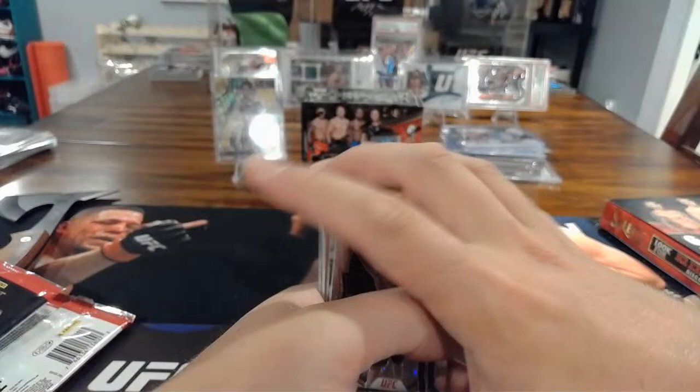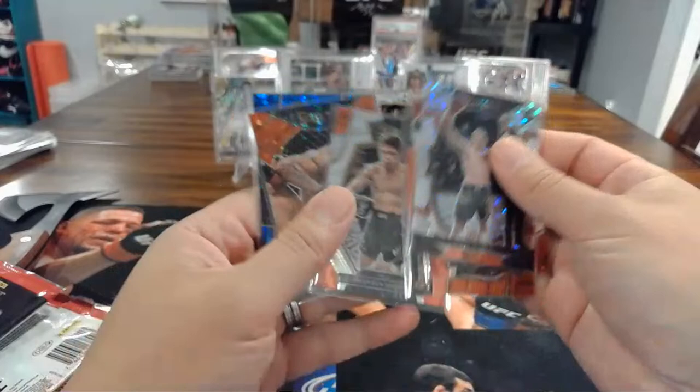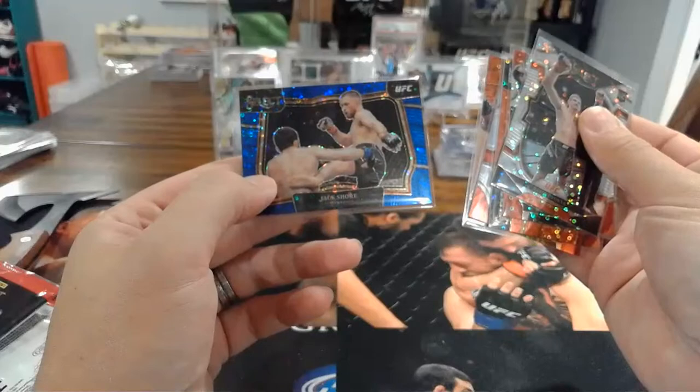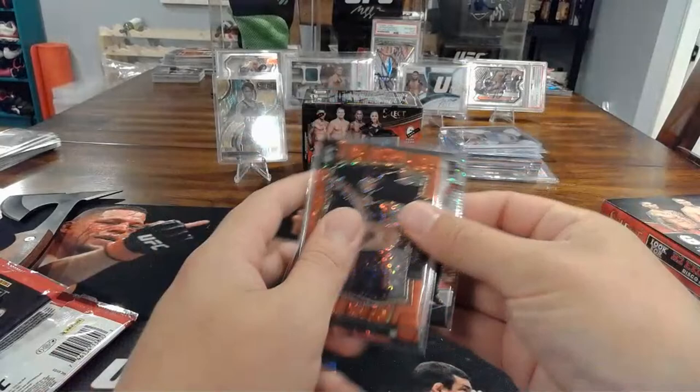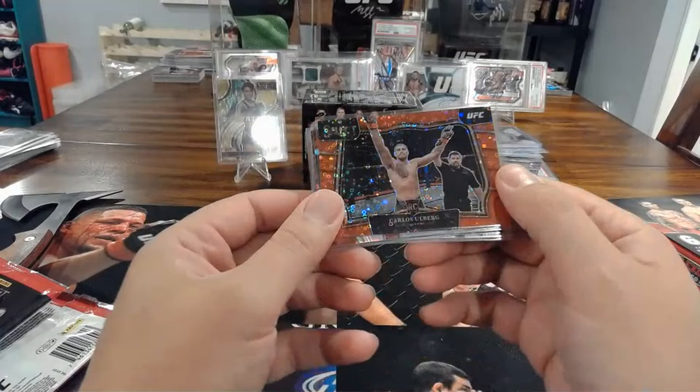We're only eight minutes in so let's also open the blaster. This H2 box is $70. We've got a silver Dvorak, silver Salikhov, red Ulberg — which is pretty good — silver Moreno, red Tony Ferguson, and Jack Shore to 49. The best card is clearly Ulberg, and he's actually a rookie too. That's the best option right now.